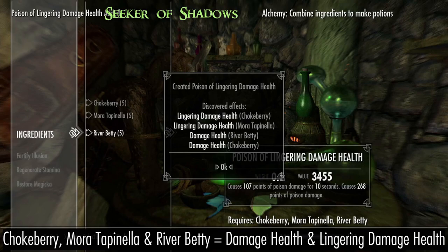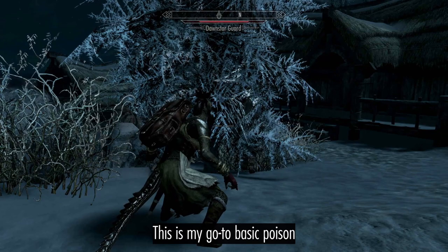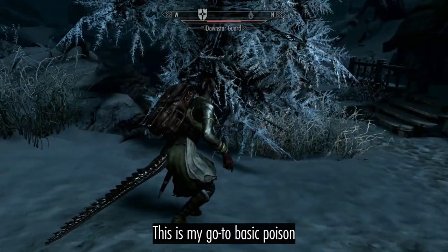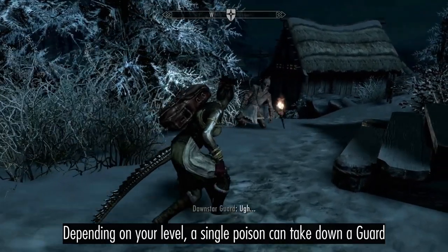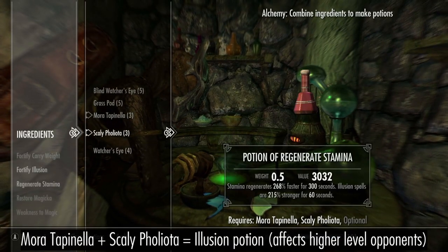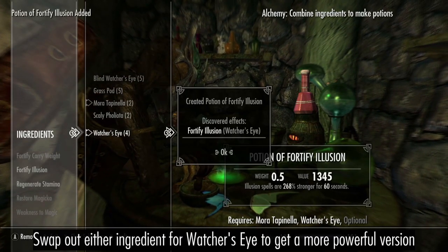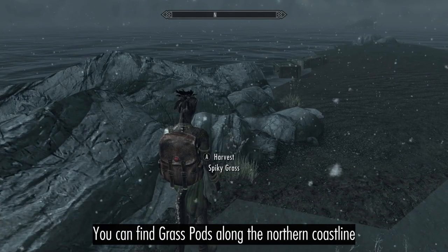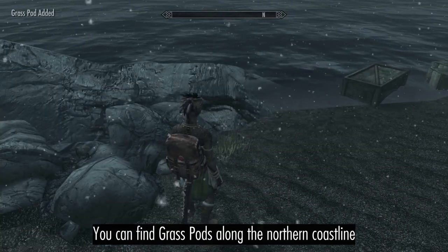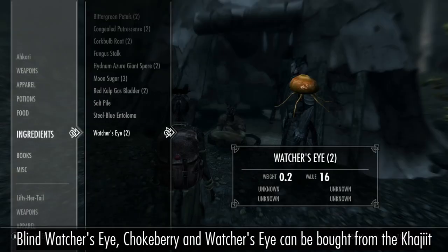You can use any poisons you like, but combining Chokeberry, Mora Tapinella, and River Betty makes a powerful damage health and lingering damage health poison. You can also combine Mora Tapinella and Scaly Pholiota for a decent Illusion potion, or add Wisp Wrappings for a more powerful version. Blind Watcher's Eye can be combined with Grass Pods for Alteration potions. Grass Pods are plentiful on the northern coastline, and you can buy Chokeberry and both Watcher's Eyes from the Khajiit.